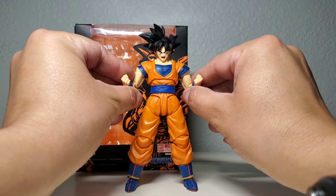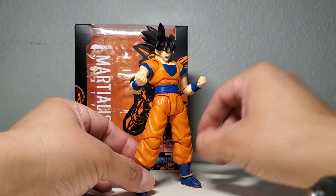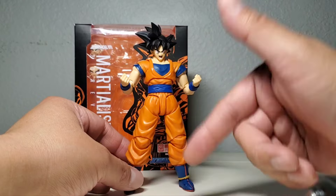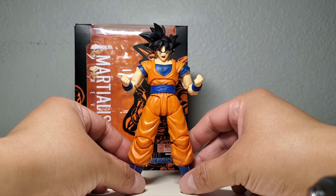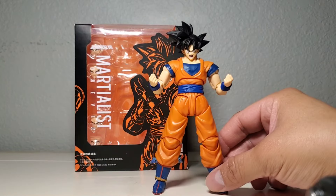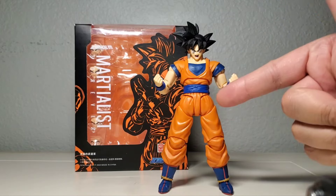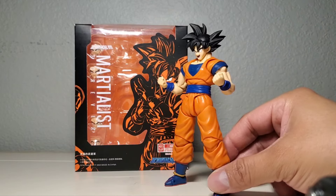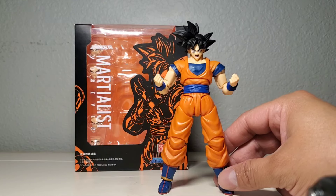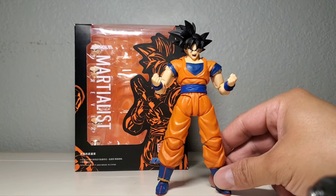I was already happy with one, but this turned out to be such a great figure and you can use it for so much customization that I needed a second body. I'm using my second body for Gohan — I want to put the Ultimate Gohan head from SH Figuarts on this body so I can have an orange gi Gohan with a 3.0 body. I'm so happy I locked down my second copy. If there's a figure of the year for Demoniacal Fit, it's definitely this one — Martialist Forever, aka base Goku with a 3.0 body.